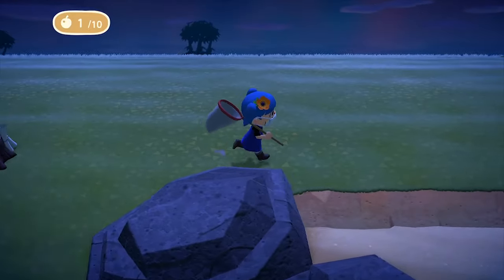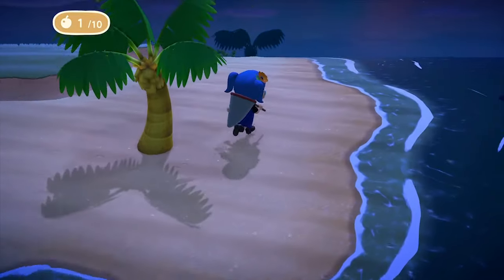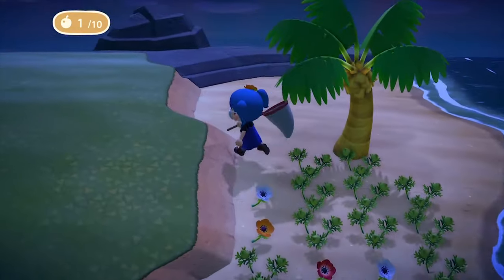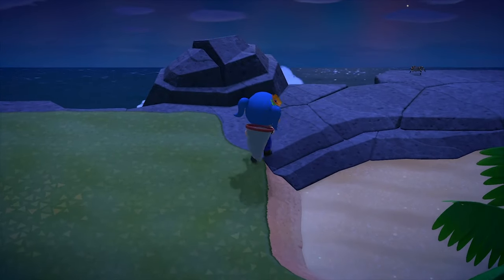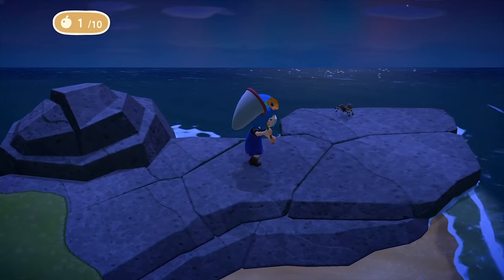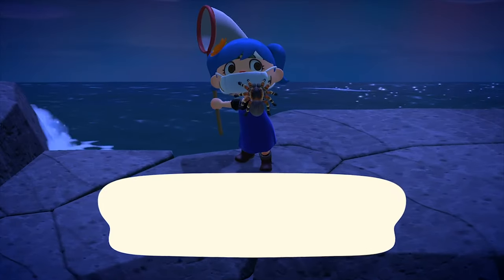Basically what you want to do is run around the island and clear out all the bugs like the tiger beetles and the wharf roaches and anything else. I don't know if hermit crabs count but I kept an eye out for them too and just shimmy them off. There's another one on the rocks. I tried to get its attention by swinging my net at it but I don't know if that really worked. Swing — and 8g's into the pocket.